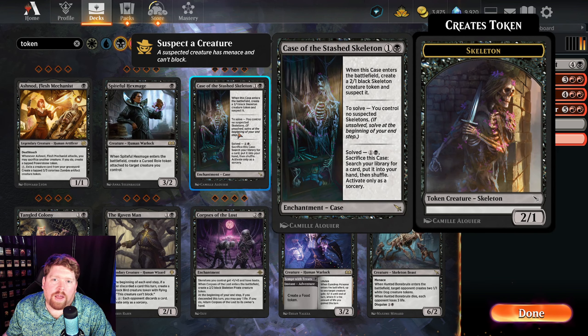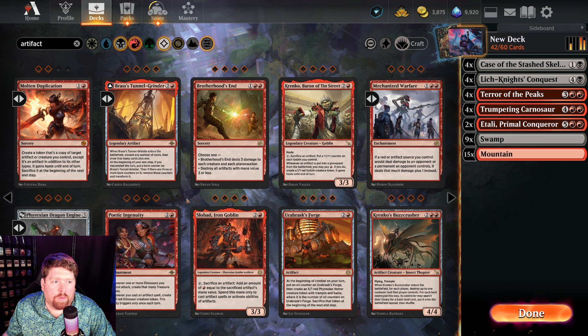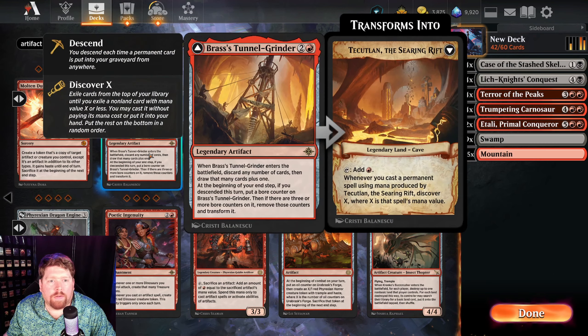One of the first support cards that comes to mind is Case of the Stashed Skeleton. It provides us with both a token and an enchantment, which can both be sacrificed to Lich Knight's Conquest, and our opponent really doesn't want to kill the token because it lets us sacrifice the Case to search for a card. We also want Brass' Tunnel Grinder: it lets us discard any number of cards and draw that many plus one, putting a Boar Counter on it if we've descended this turn.